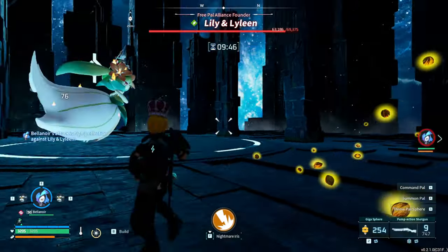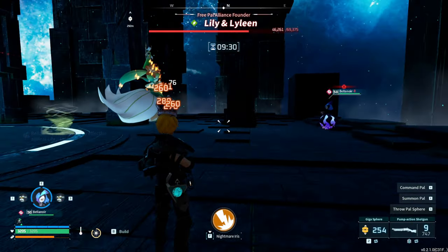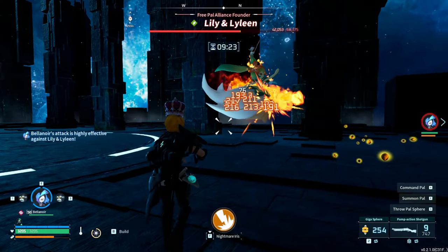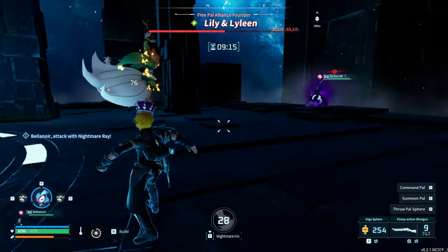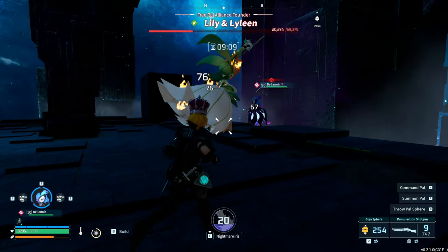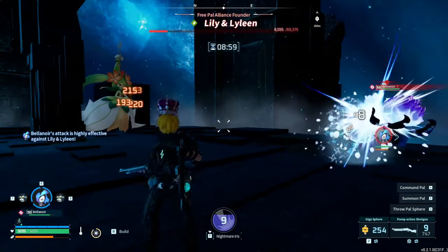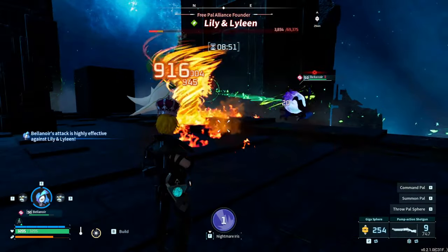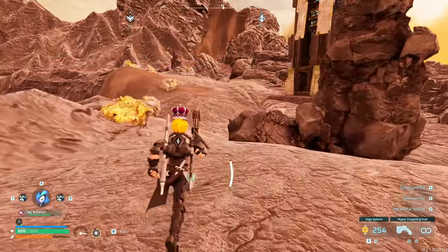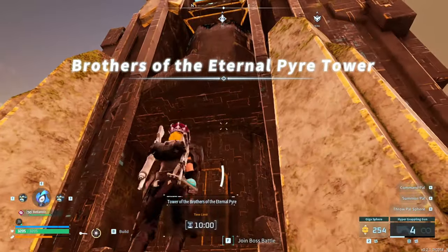I feel like this is very weak. Maybe they increased the boss's HP or something — but we're still doing massive damage. The Nightmare Iris is literally destroying but somehow going through her. I think they did increase the tower boss's HP somehow. Maybe they saw a lot of people making OP Pal videos and realized pals were one-shotting almost every tower boss, so they increased tower boss defense. Anyway, we're here with Axel and Orzerk — fingers crossed it's not like Lily and Lilene.